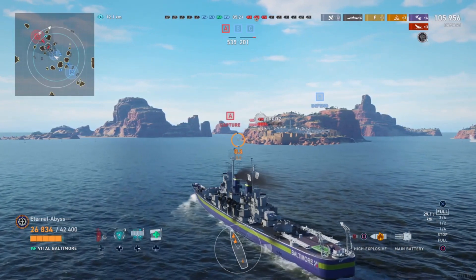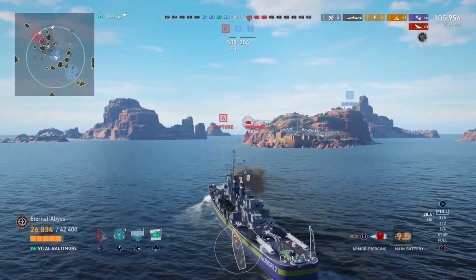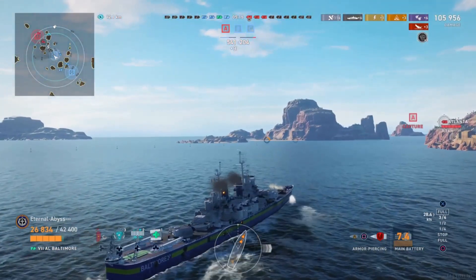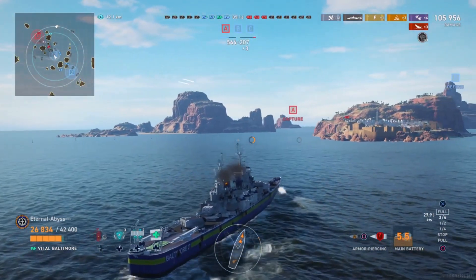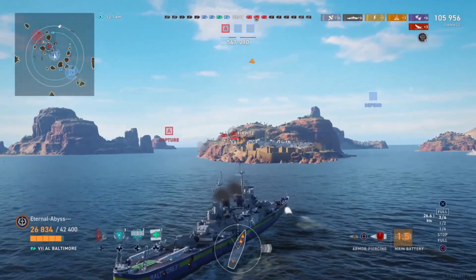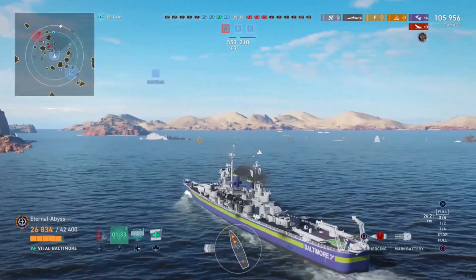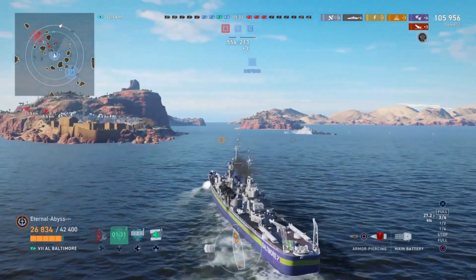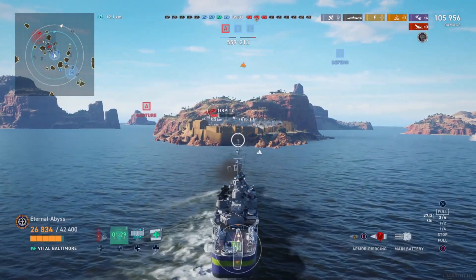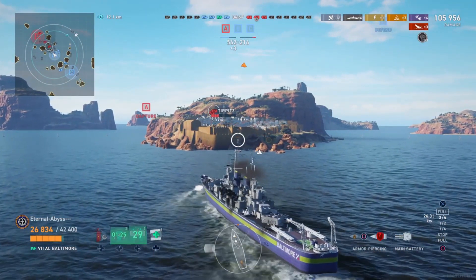Going back to the mini-map, the enemy Atlanta has just been spotted for the first time in this game. Up until this point it was possible she was AFK, but it looks like she's just been picking her moments and getting away unspotted. Eternal swings to the right with his sonar on — he's partially expecting some torpedoes, since the Tirpitz does have torpedoes. He gets his radar on to keep those enemies spotted for his friendlies.